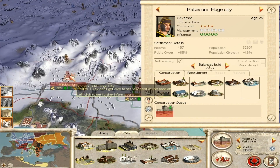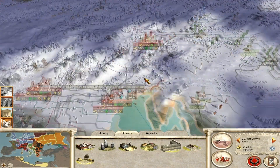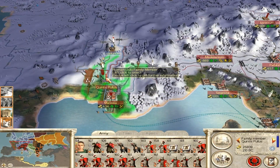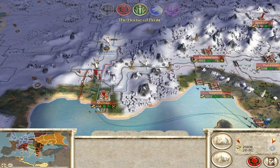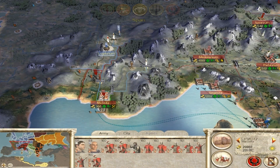I feel like the AI was way more aggressive before. I seem to remember always playing defensive battles where I was on the walls and they were attacking me, but maybe I was just worse at the game back then.